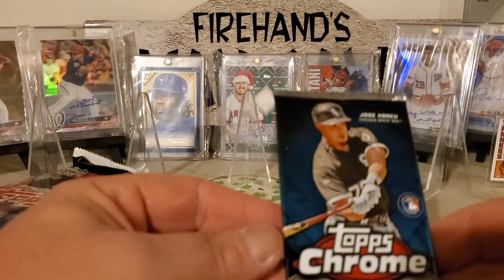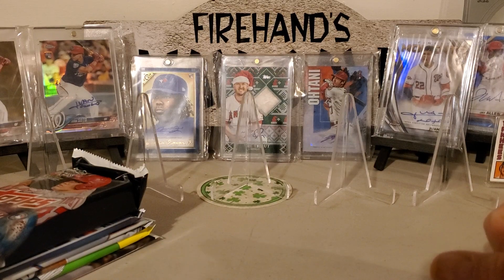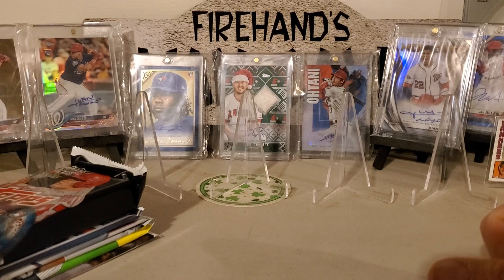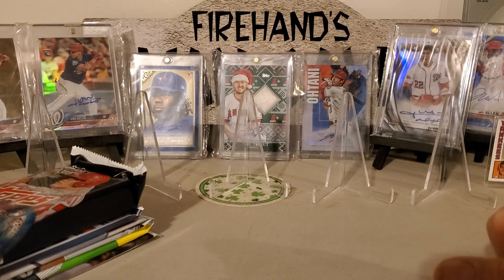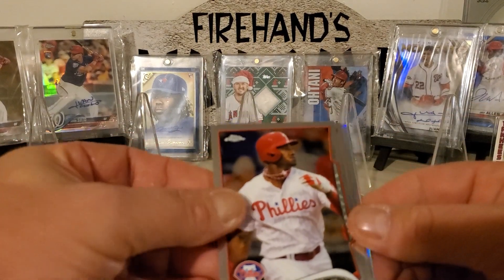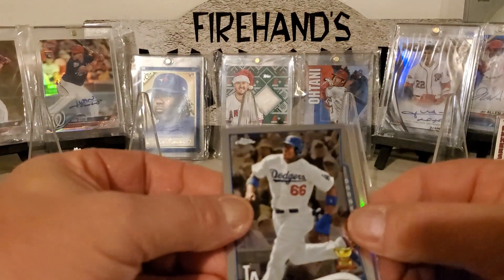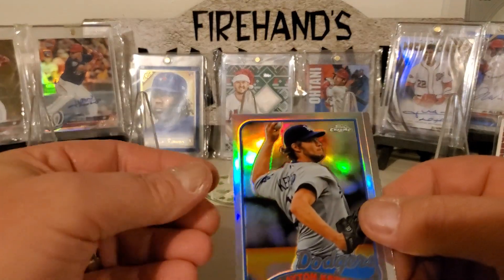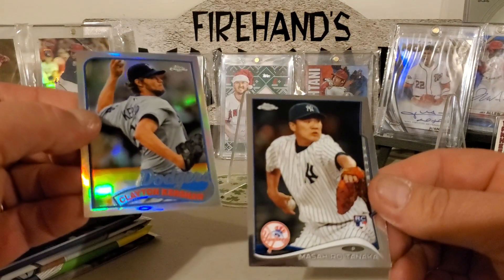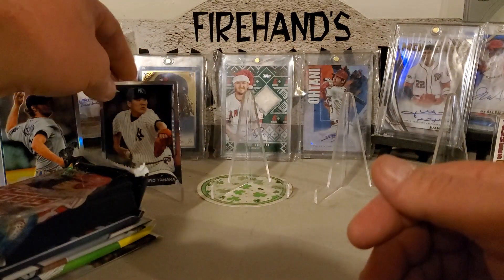We'll go with 2014 Topps Chrome first. We're looking for Ramirez, Bogaerts, or Breu. We got a Dominic Brown, a Puig Cup Card, Clayton Kershaw — look at the '89 design — and a Tanaka Rookie. We'll take the Tanaka Rookie, that's pretty cool.